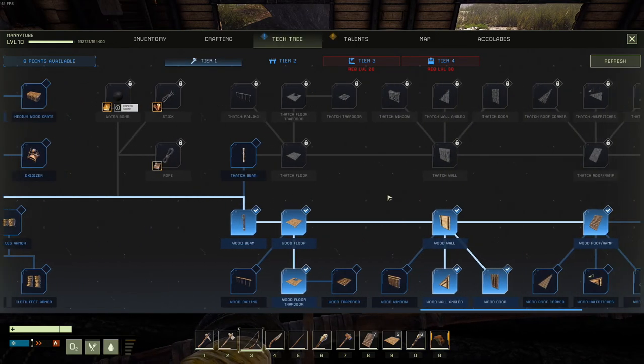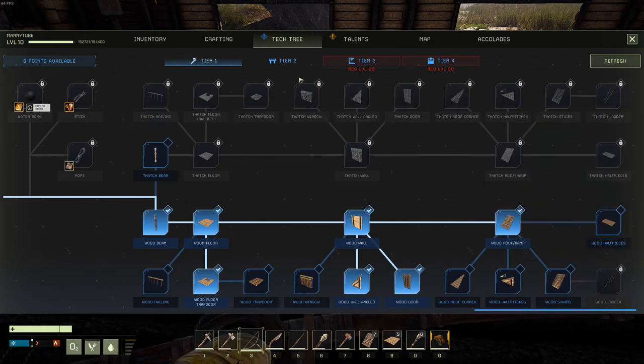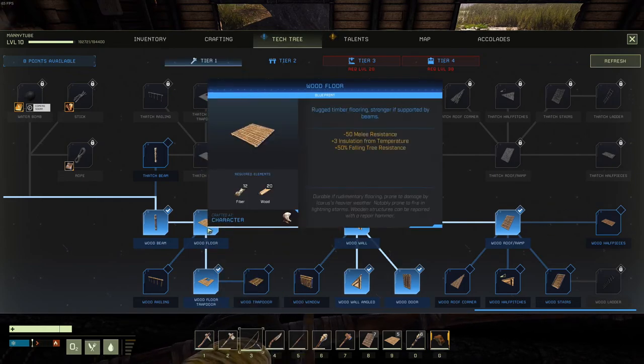The other thing is you need floors and ramps. It could be thatch, but as I showed in my tutorial — I'll leave a link in the description below — I would recommend at least going with wood. Everything is tier one to actually mine the iron ore. You only need tier one, so get yourself wood floors and wood roof ramps.